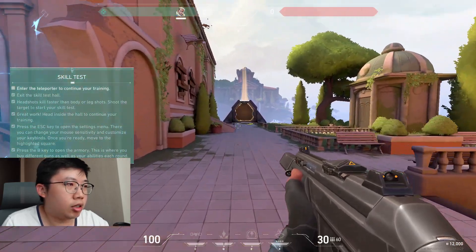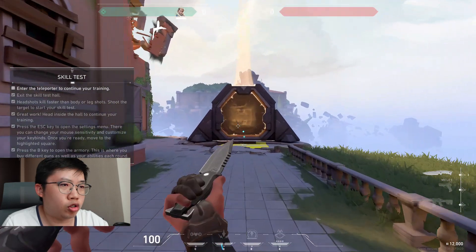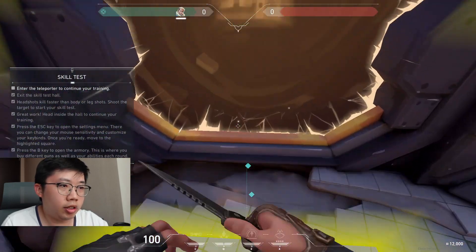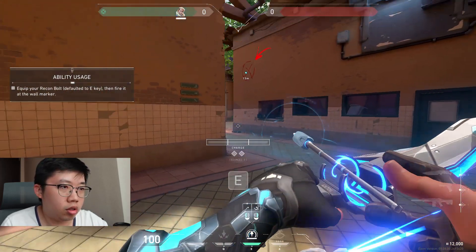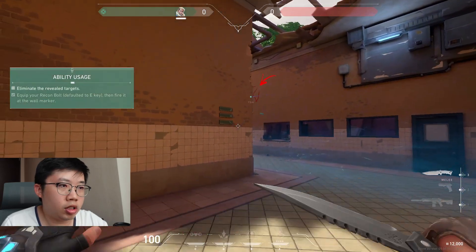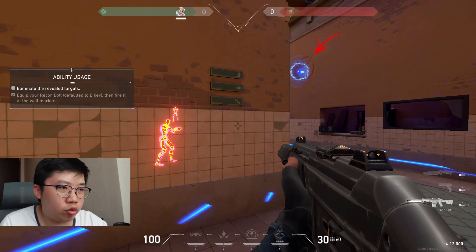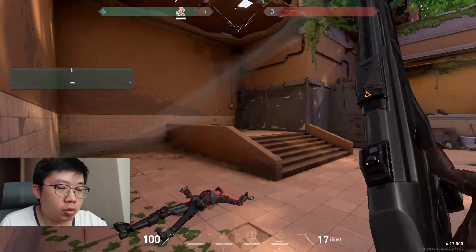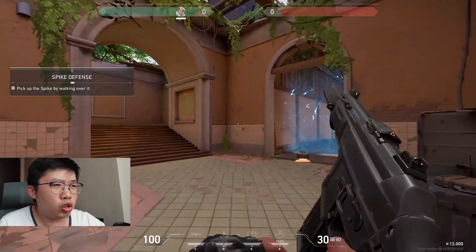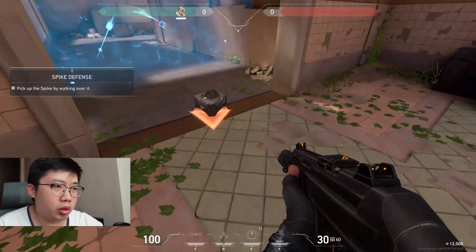Enter the teleporter to continue training. You can equip a recon bolt. Oh, it's like a radar — some kind of scanning ability. I'm not sure where the enemy is, but it's pretty interesting. I wonder if the enemy also knows that the area has been scanned — they probably do.